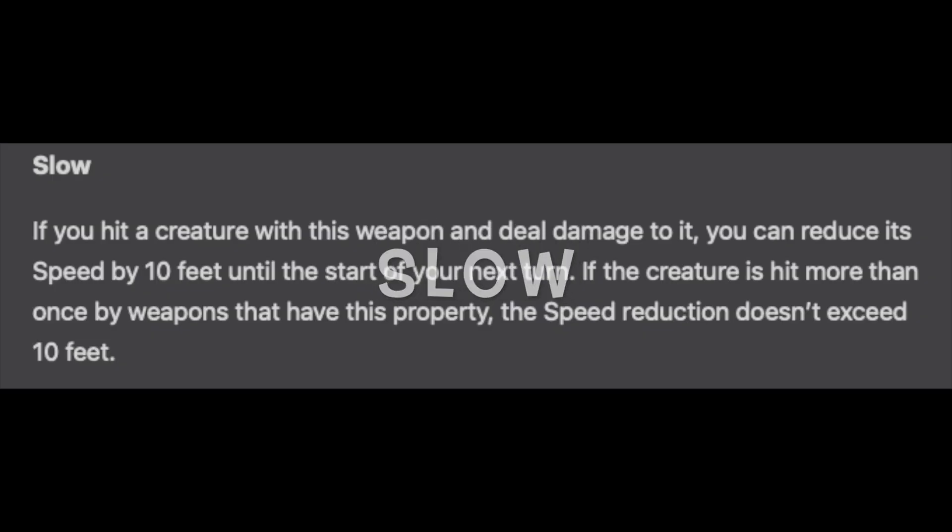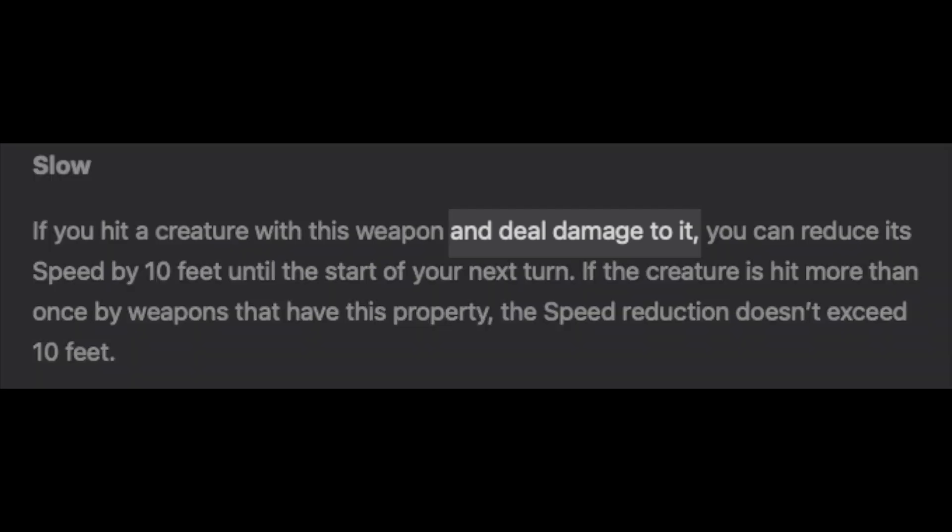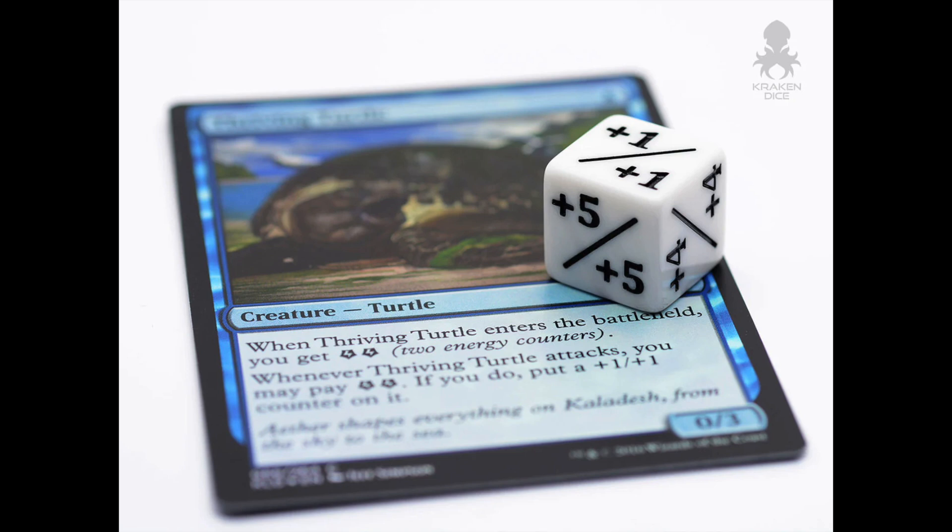Now let's talk about Slow. Slow says: if you hit a creature with this weapon and deal damage to it, you can reduce its speed by 10 feet until the start of your next turn. If the creature is hit more than once by weapons that have this property, the speed reduction doesn't exceed 10 feet. That phrase 'and deal damage to it' is interesting — if you hit a creature with an arrow but it's immune to piercing damage, you don't get to slow it. This one doesn't bog down the game too much as long as the DM is on top of tracking. For in-person games, use a marker or set a D20 on the number 10 next to a slowed creature. Online, record that info on the relevant token.